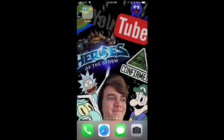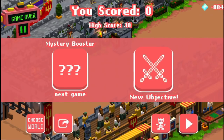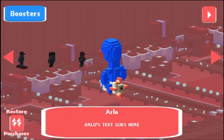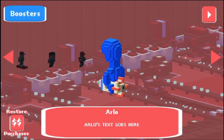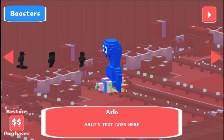Hello everybody! As the title suggests, Arlo is in a game called Slip Time. First let me show you his full character model. It is amazing. We finally get to see what Arlo's legs look like, and I can say that it looks just as expected — blue.